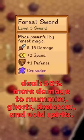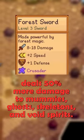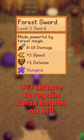The Crusader enchantment deals 50% more damage to mummies, ghosts, skeletons, and void spirits. It also prevents mummies from reviving. The Vampiric enchantment has a 9% chance to regain some health on kill.